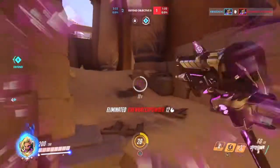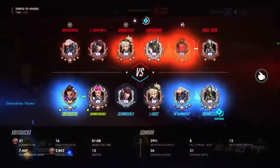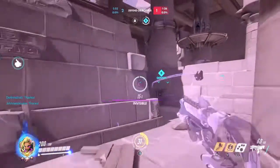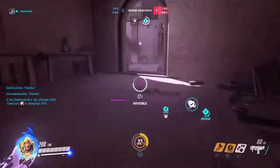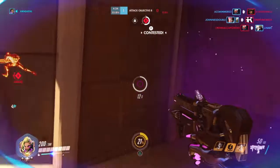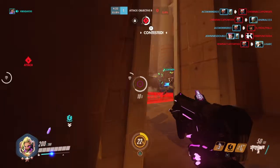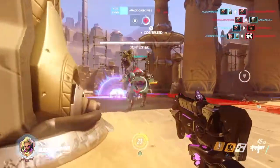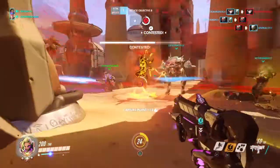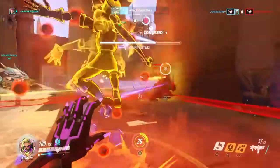Next would be the flankers such as Genji and Tracer. If you've ever been Genji or Tracer and got hacked, it's honestly terrible. When you hack the Genji he has no abilities to get away — he can't deflect, he can't Swift Strike, he's just an easy target. Tracer with no blink or recall is just running around doing nothing, and 150 HP is really easy to take care of.